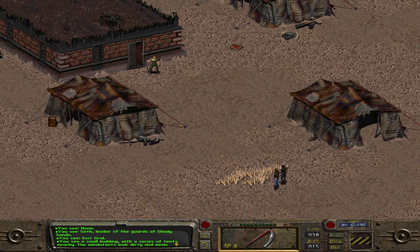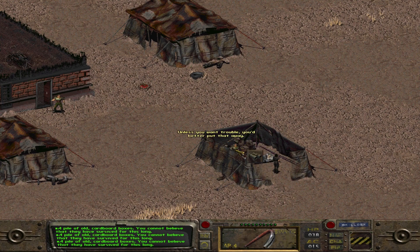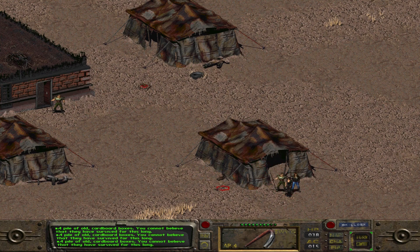You see a small building with a series of tents nearby - the inhabitants look dirty and mean. Should we go for that guy or maybe go in the tent? You don't actually go in, you just kind of look in. A makeshift bed - the material was scavenged from some other source. Pile of old cardboard boxes - you cannot believe they have survived for this long. Sorry, I didn't realize you were in there. Well, I've angered the Raider. I guess it's a fight - I didn't mean to, I was just looking in the box. I need five action points for that.